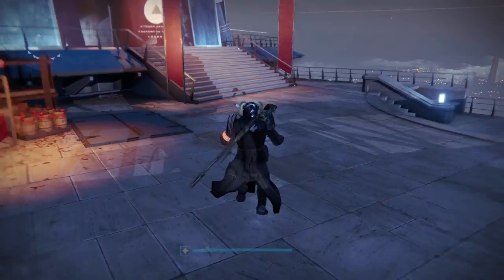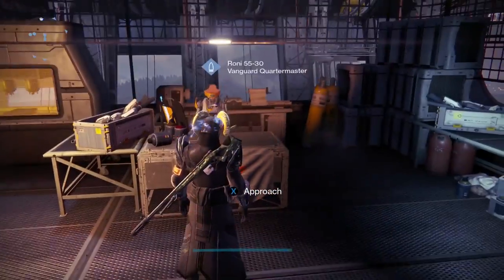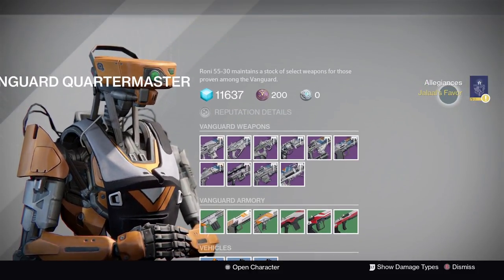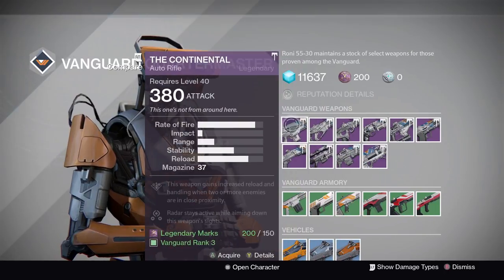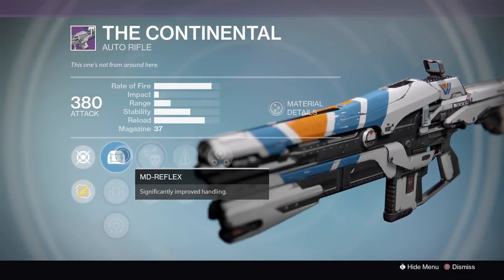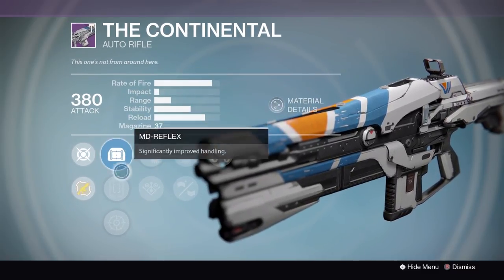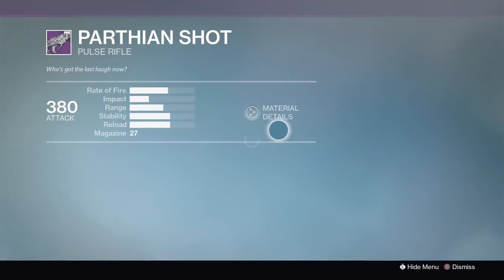We're going to move over to the Vanguard Quartermaster, then Dead Orbit, then Future War Cult, and then New Monarchy. The Vanguard Quartermaster is at the Shipyard Tower to the right. There are really only two-ish weapons that are good archetype weapons — the Parthian Shot and the Angel's Advocate. The auto rifle, the Continental, has Perfect Balance and Crowd Control — that looks like a pretty good roll other than Third Eye.